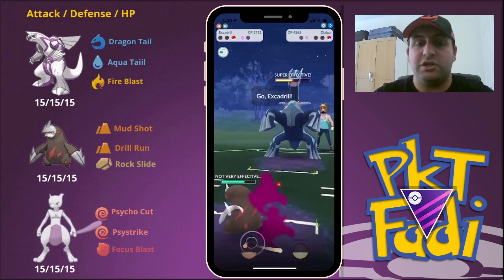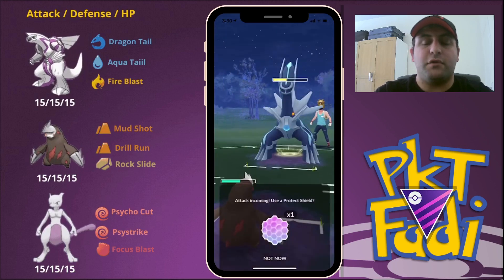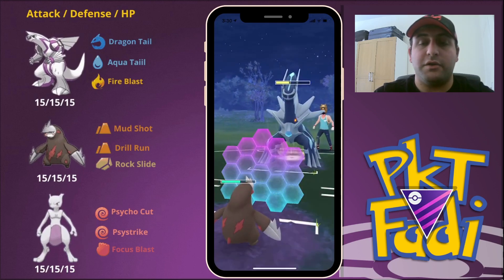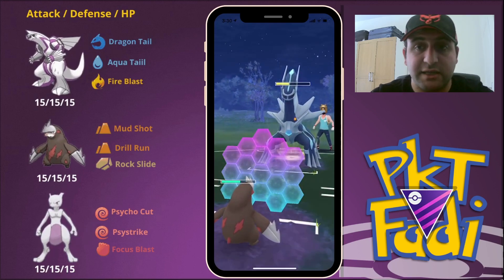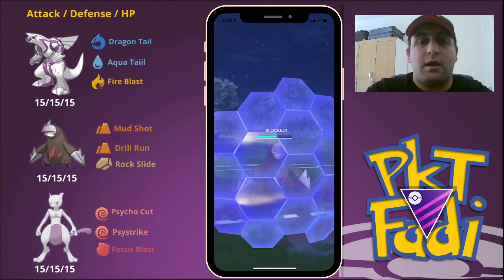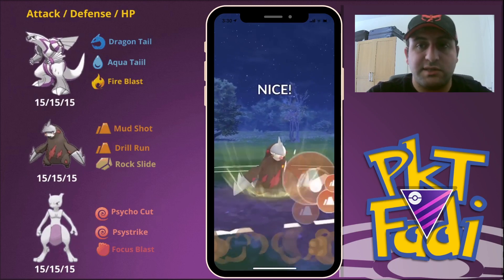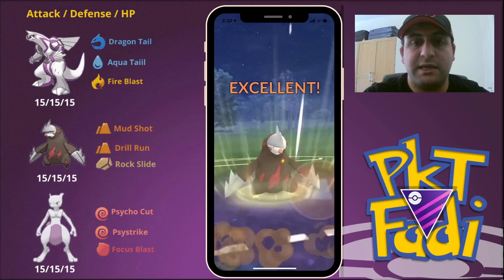Then we're going to bring in our Excadrill. Now we both have one shield each. The trick is all we need to do is get to two Drill Runs. My opponent is going to be going for another Iron Head — we're going to have to definitely shield that. We do not want to get hit with an Iron Head. So the first Drill Run is going to go through. Will my opponent shield? Of course they will — if they don't, they're going to be taken out.